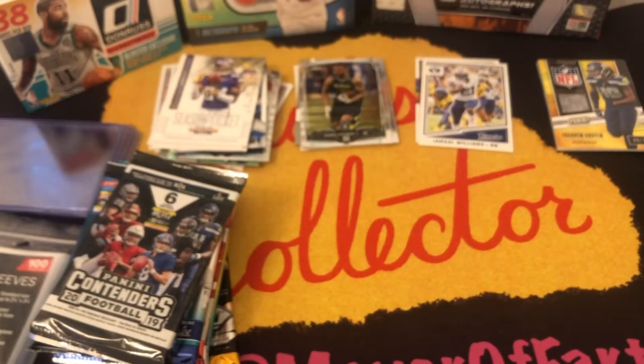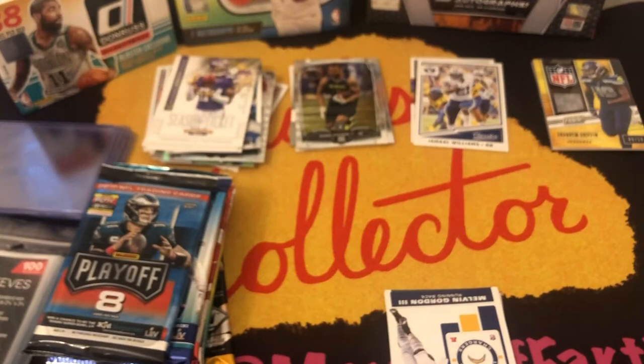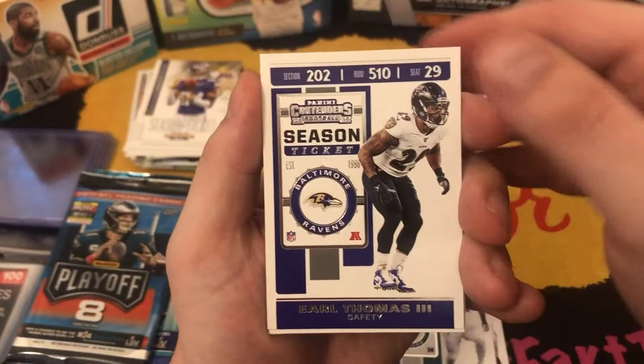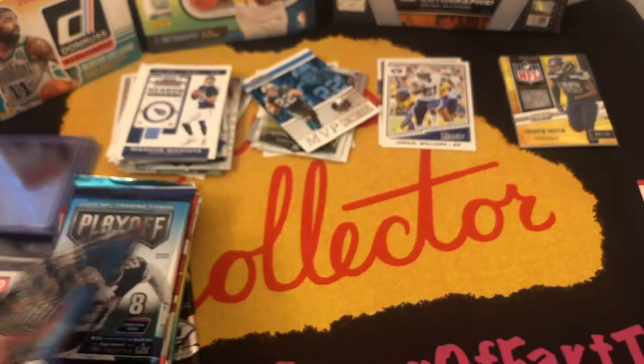Now we'll go on to our next Contenders 2019. I do this in my bedroom — I live in Brooklyn, New York, and this is the only space I have. We got a Melvin Gordon III, Fletcher Cox, Earl Thomas the third, Christian McCaffrey — the world's fastest white man — a Tyreek Cohen, and Marcus Mariota. Nothing really out of that.